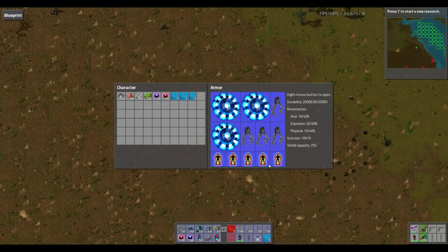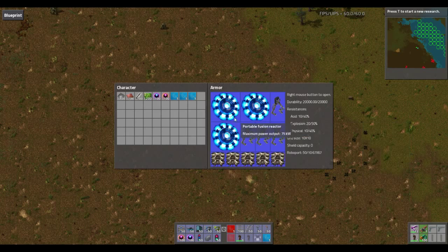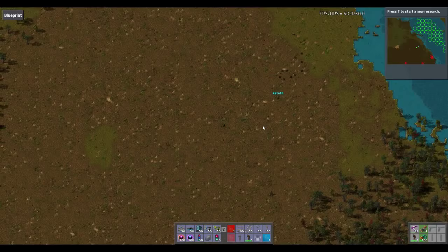I have another set of armour as well. The other set is for building. You'll notice it's the same thing — three fusion reactors, four exoskeletons — and then a whole bunch of personal roboports. This will take 50 robots. So I have two sets of armour: one for battling and one for building.